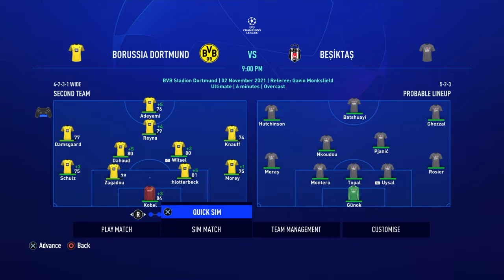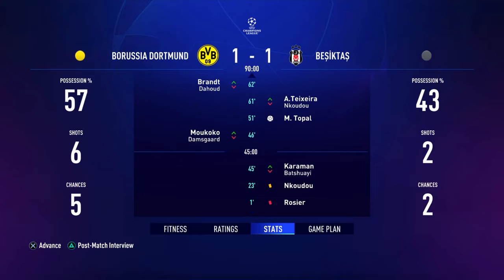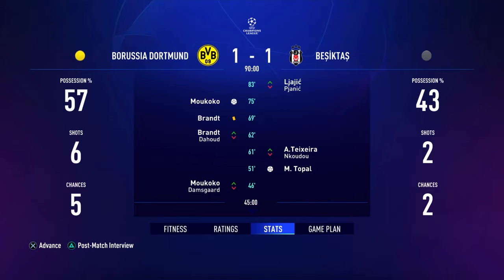Let's quick sim this — hopefully we'll pick up a win. We get a draw. It's not the end of the world, but Makoko picks up a big goal. When you look at the game, they were winning for a while. They scored in the 51st minute. They got a red card in the first minute, so I'm not sure how we didn't do better than that, considering their red card was a defender.